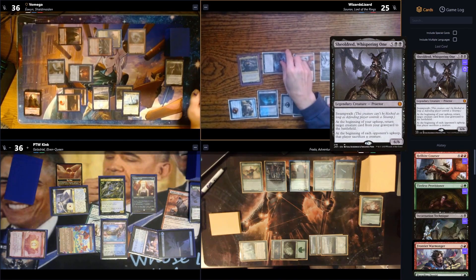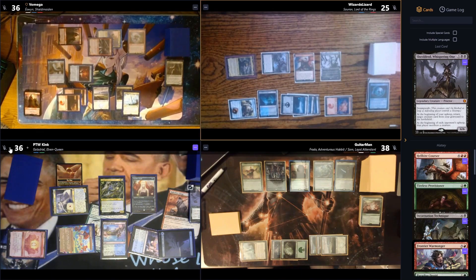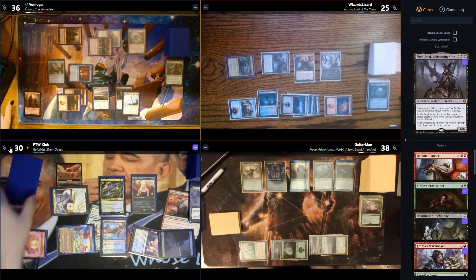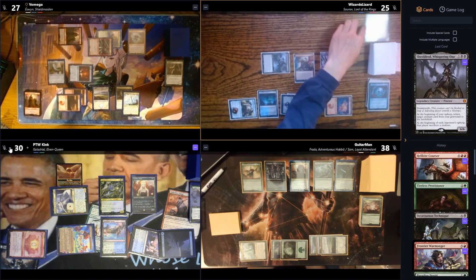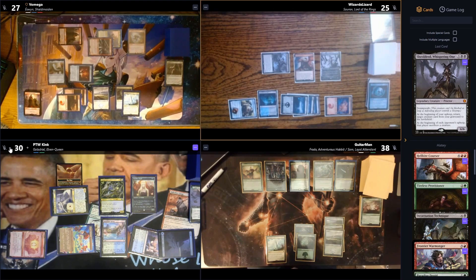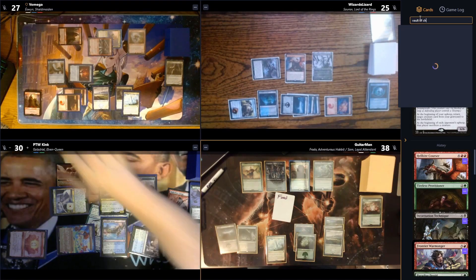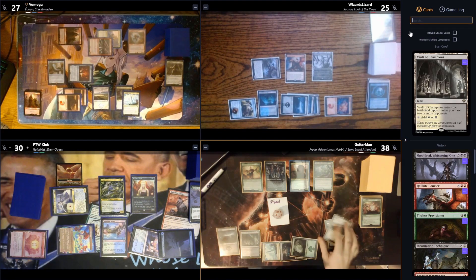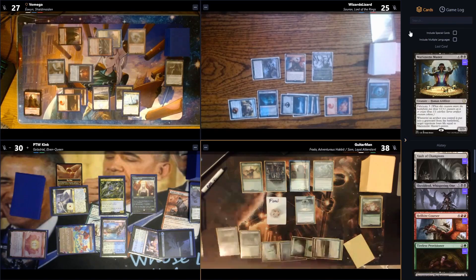Six damage dealt to Kink off the top. A 9/9 trample creature is noted — Sword to Plowshares mana available as a response but not used since someone still has 30 life. Further combat: Triad of the Elysian Grove and Tireless Provisioner swing at Kink. In the end step, food is sacrificed — gaining three life via Marinette Master, dealing four to multiple opponents. Another artifact sacrifice triggers two life to everyone.